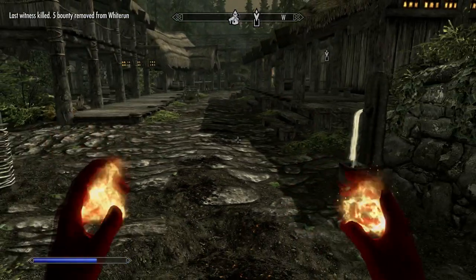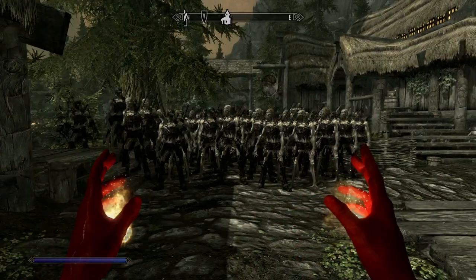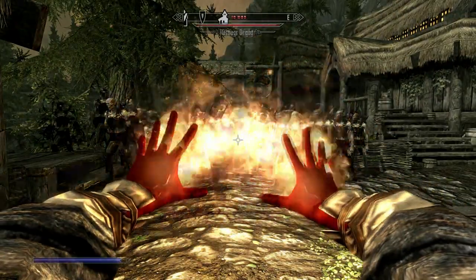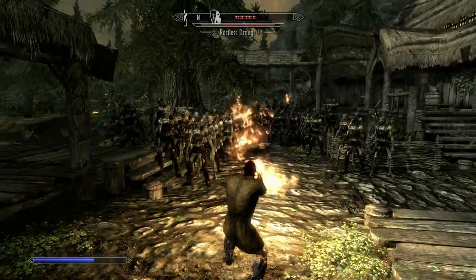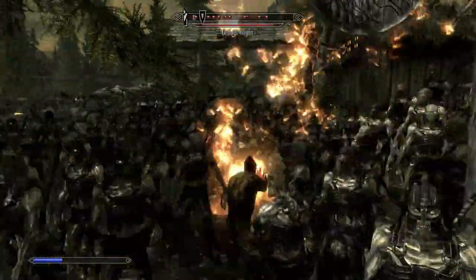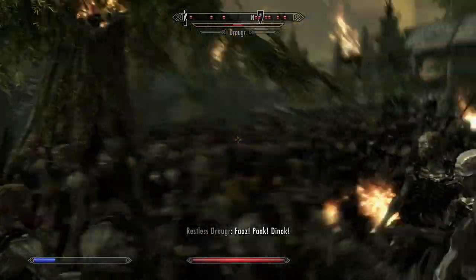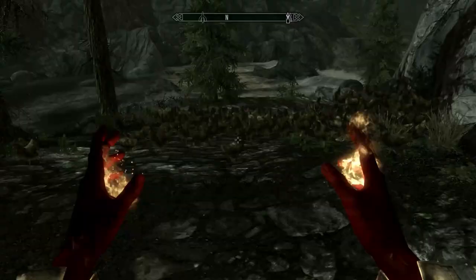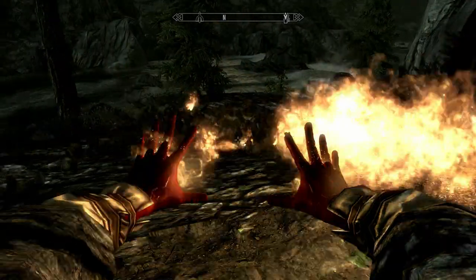It doesn't look like much but wait until I get some enemies on. We've got 200-something draugr — basically a lot, a mountain worth of them. Now let's test this out — you can see them flying off in the distance, this is very powerful, legs are flying everywhere. You can just run around in a circle. With 200 chickens and quite a bit of lag, let's fry some of them — KFC baby!